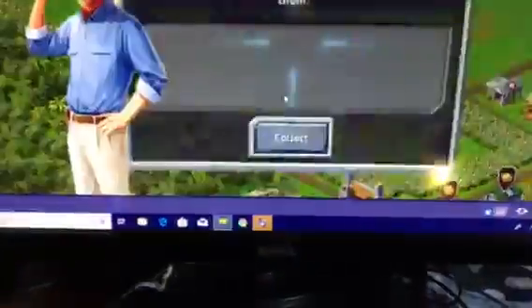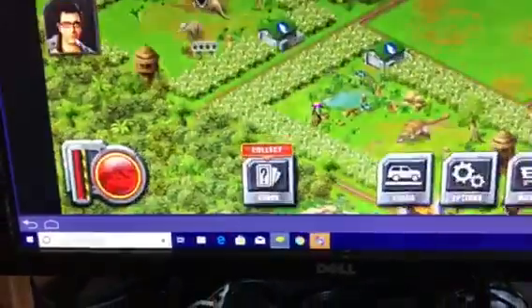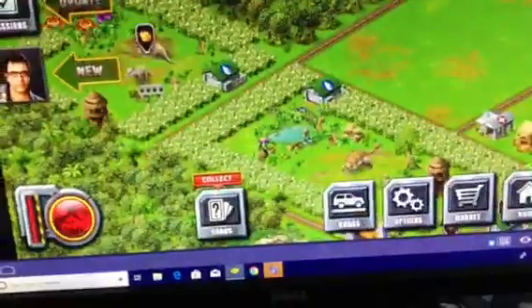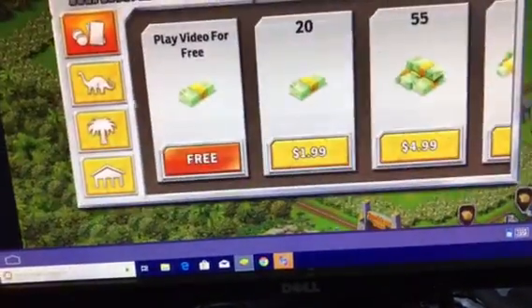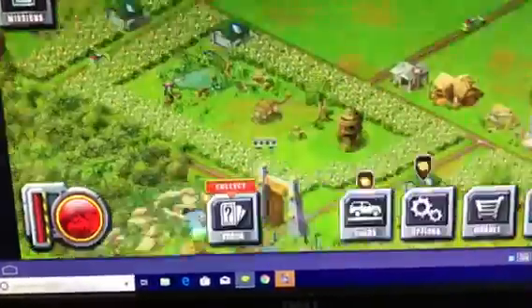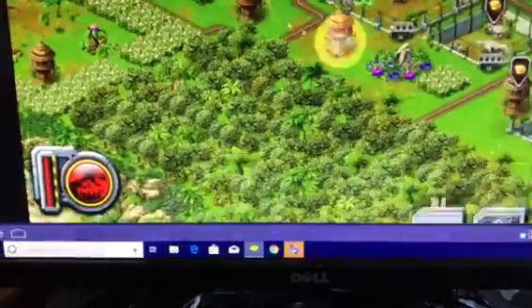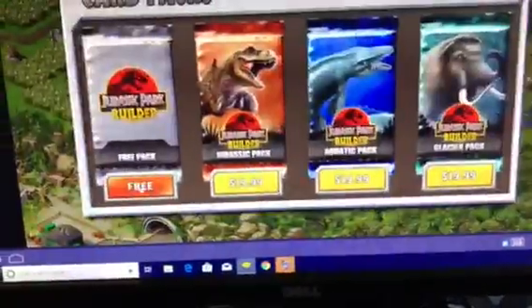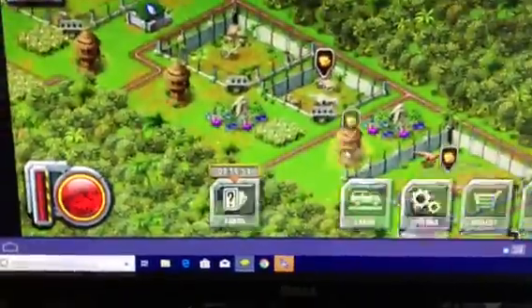Whoa, I completed something. Our new Parasaurolophus is going to come soon. We have to afford enough money. So, for people entering Jurassic Park illegally, I have something I can take care of.